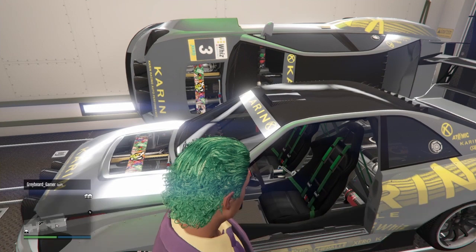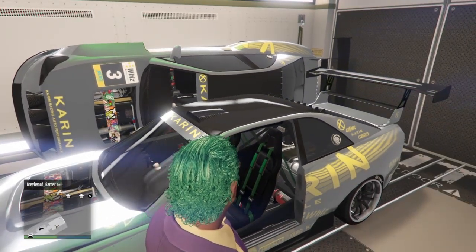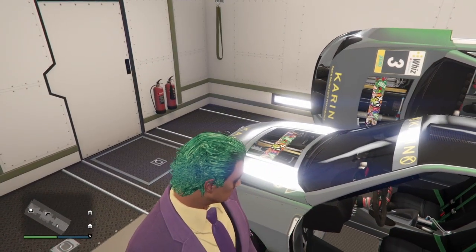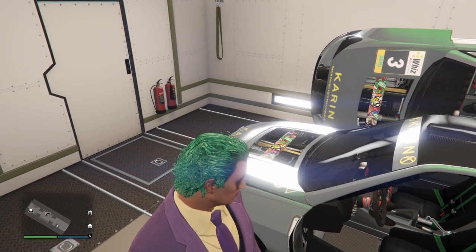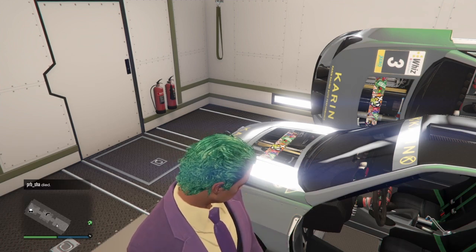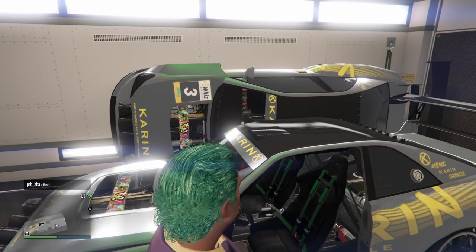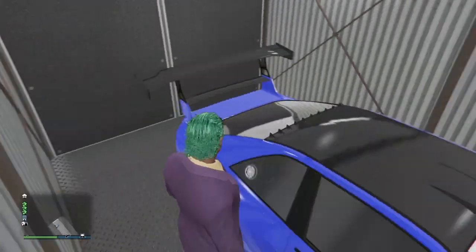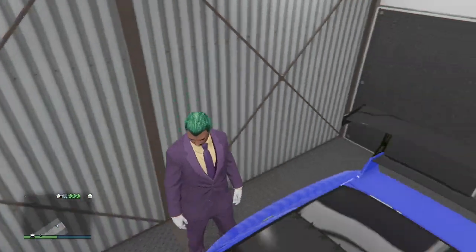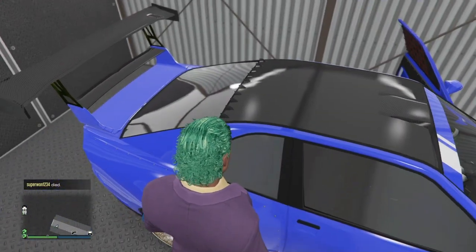You should have the cars double stacked like that. From this point I'm going to show you what your friend should be doing while you convert everything over into a weapons and vehicle workshop. Your friend is going to be inside of his MOC with no personal vehicle storage — just inside his MOC. As you can see, there's no personal vehicle storage but the car is in there.